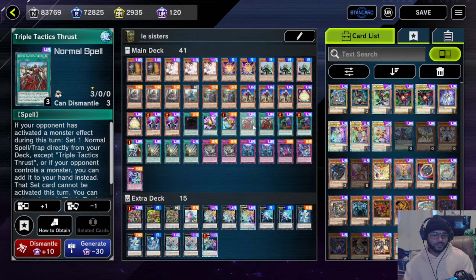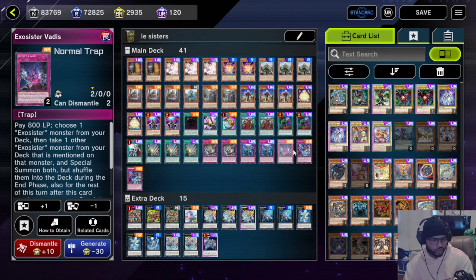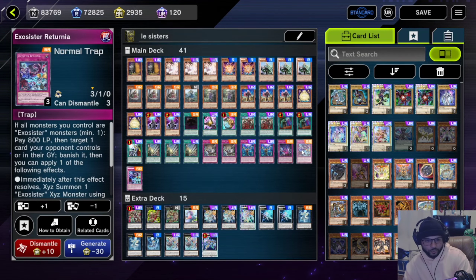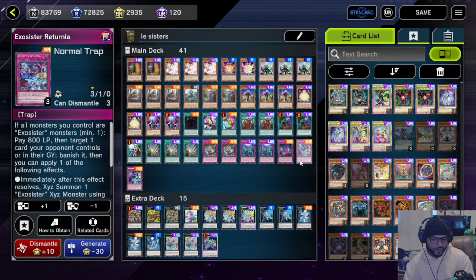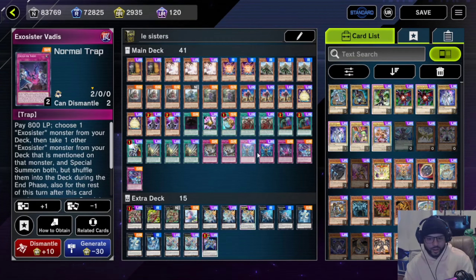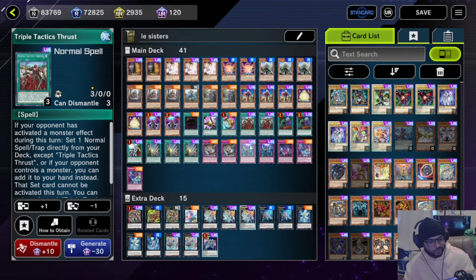Triple Tactic Thrust is also Exorcist support because on your first turn if they activate a monster effect you can set down a Vatis or a Riturnia, and if you have Exorcist monsters on the field both of these cards get to pop off — mainly Vatis, because you don't need an Exorcist monster for Riturnia to pop off. I like Triple Tactic Thrust in this deck.